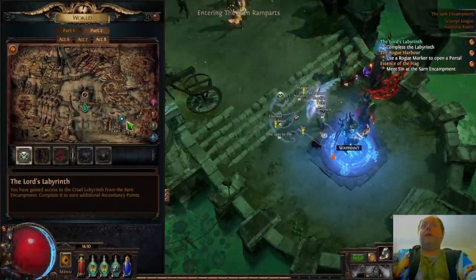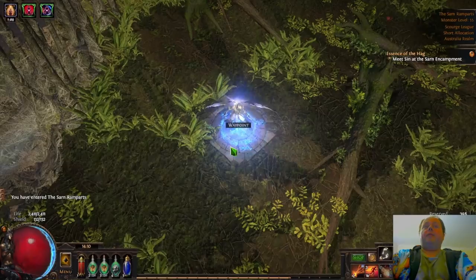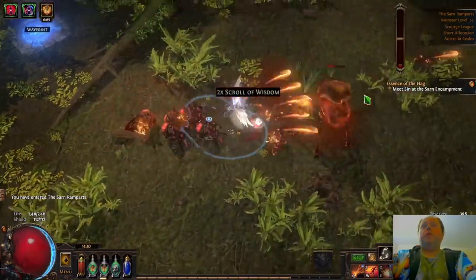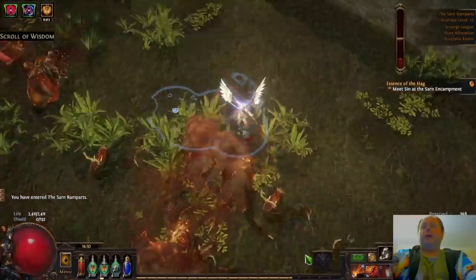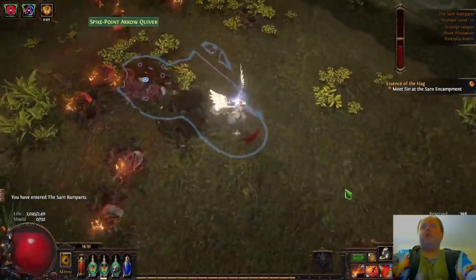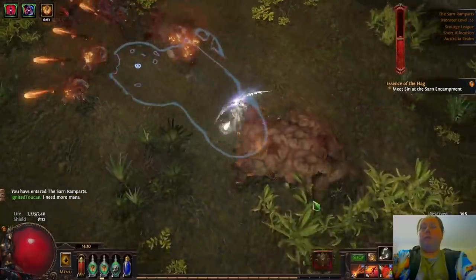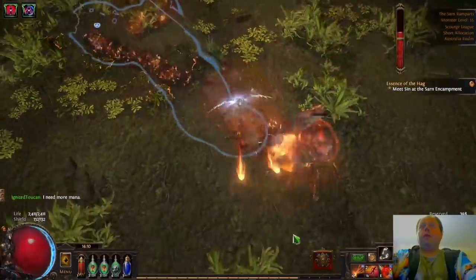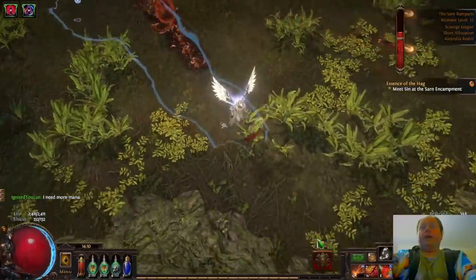Let's do the Sound Ramparts - this will give a sense as to how the league mechanic flows, and I think you'll see that it's smooth. There's a couple of Wisdom Scrolls dropping together; it seems like every currency up to and including Alteration Orbs drops in clusters like that. So we're just going to punch through here, killing monsters as we go.